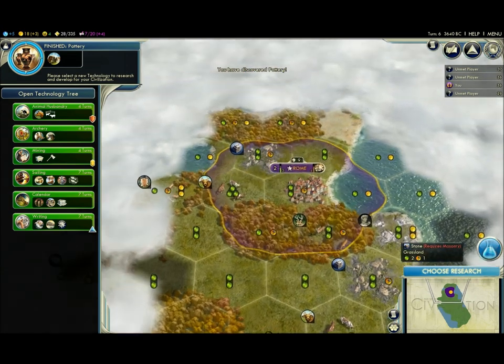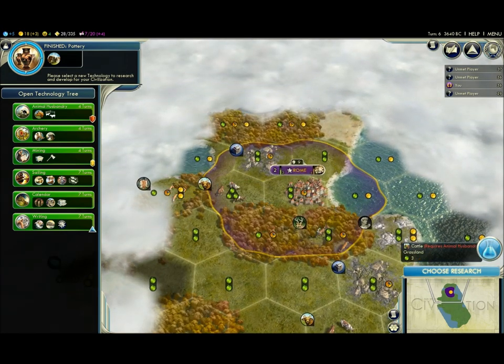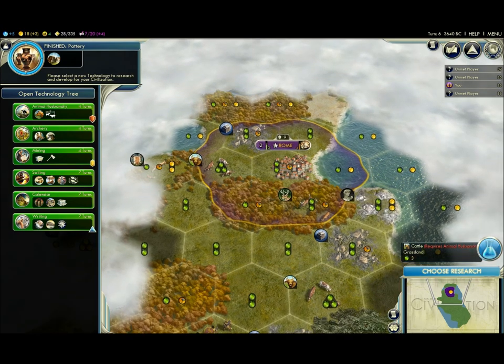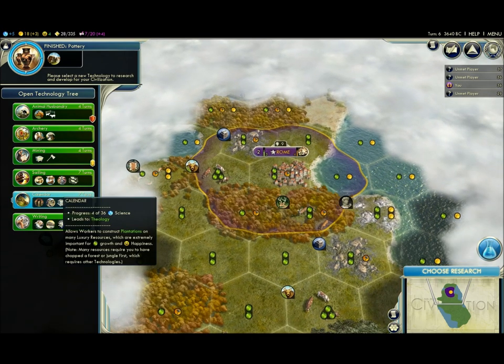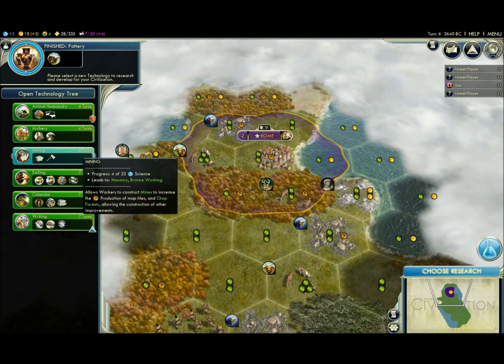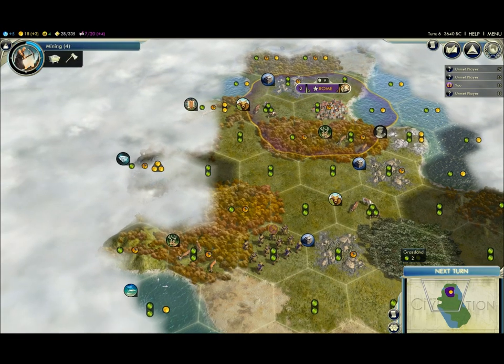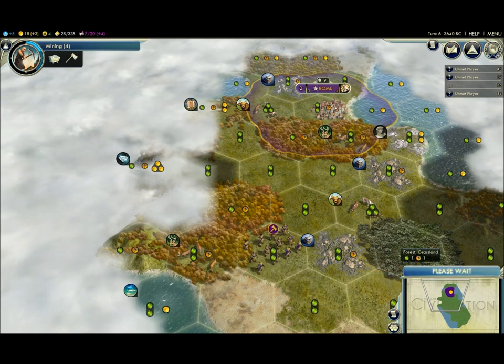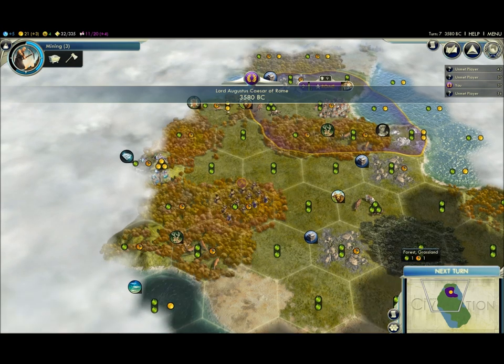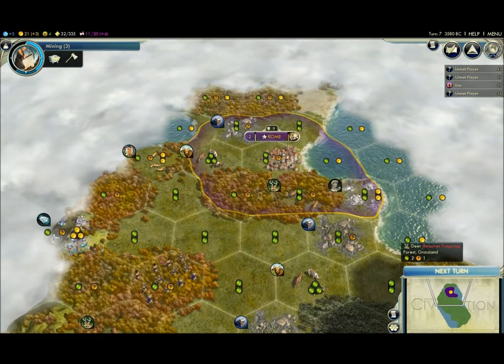Now that we have pottery done, we have a choice of getting the cattle or the stone. I want to go for mining so we can harvest the marble later on. Got some gems over here too, so that's pretty lucky.